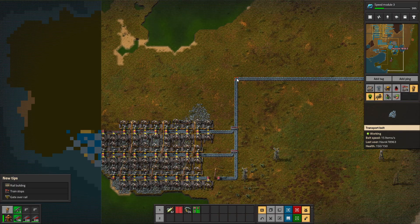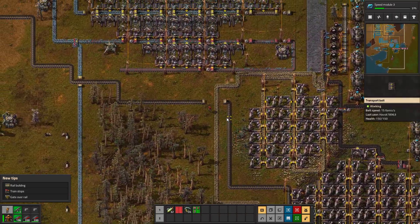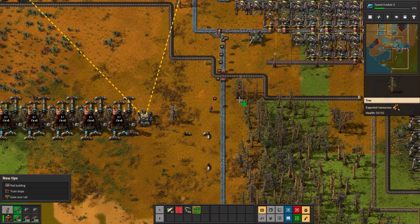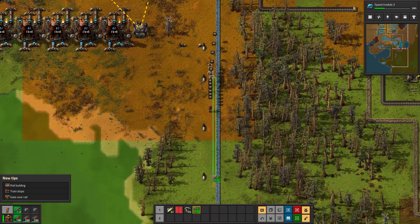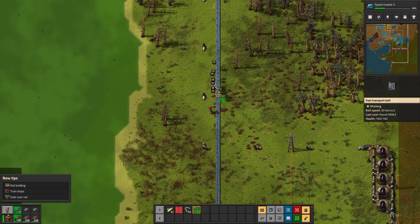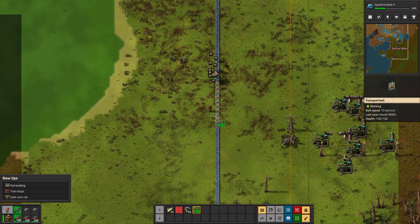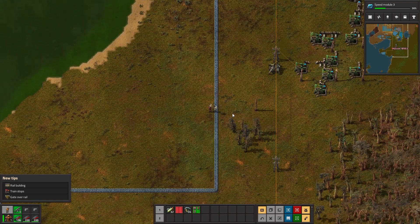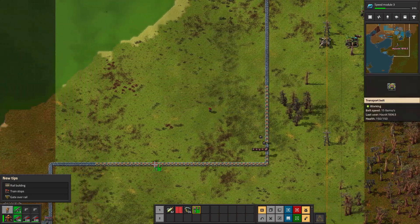The new line starts as red belt and then becomes yellow belt the rest of the way because at that time I didn't have any more yellow belt on me. Now I do, so we're going to fix that issue. I guess I'm also going to have to build a completely additional steel build, and after I get this done it's going to decimate the amount of fast belt I have.